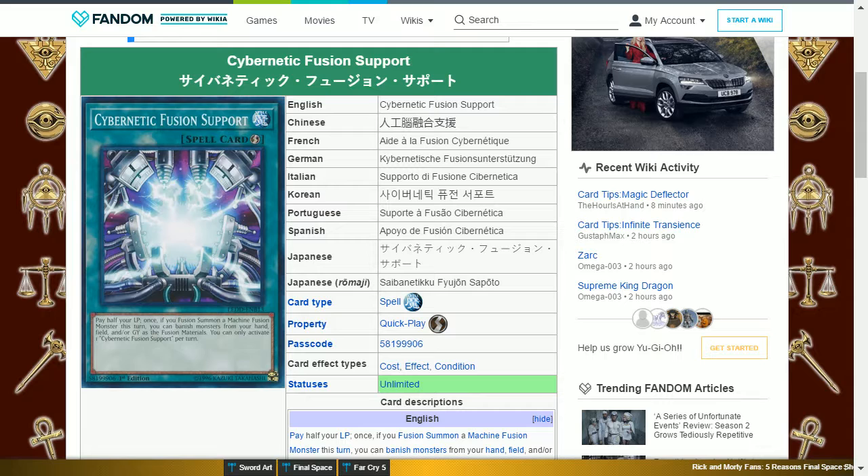Cybernetic Fusion Support is a Secret Rare that you get when you win 7 duels against Zane. This is a quick play spell card that says: pay half your life points. Once, if you fusion summon a machine fusion monster this turn, you can banish monsters from your hand, field, and/or graveyard as the fusion materials. You can only activate one Cybernetic Fusion Support per turn. This card can fuel your fusion summon by letting you access the materials from most areas, enabling you to bring out the Cyber End Dragon or Cyber Twin Dragon very quickly.